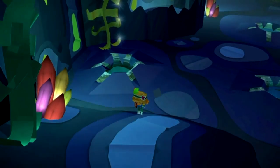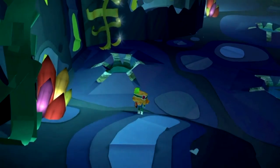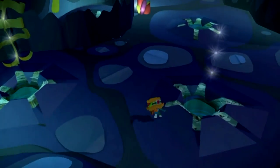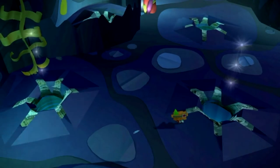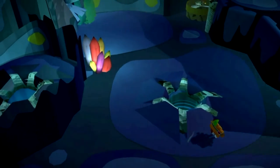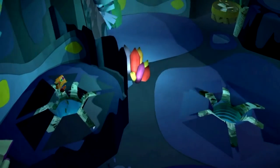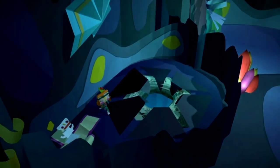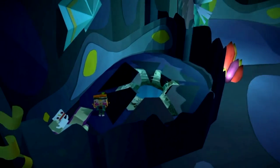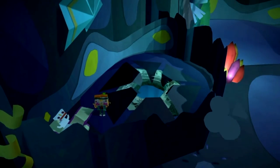For the second red present, just continue making your way through the level and you will get to this area here where you have to fight some more scraps — it's the second set of scraps. Head over to this hole created by the scraps, jump in, and you'll be able to get into this sectioned-off area and open up this red present.